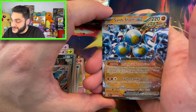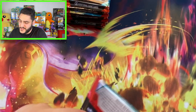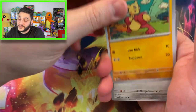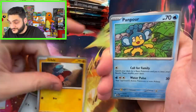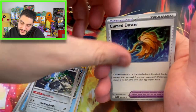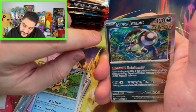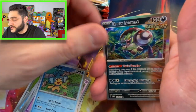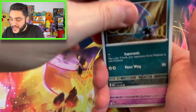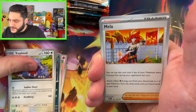Sandy Shocks! Sandy Shocks — it's a Magneton. There's a bootleg Magneton. Paradox Rift pack number seven. The funny thing is with these ETBs now, they actually come with nine booster packs — pretty random for a set, right? Gible. Hey, it's Iron Bundle — I love Iron Bundle! Crusade Duster, some coins, and this card looks really cool but it's not that great — it's ancient, maybe it's a good playable card. Here we go, pack number eight.